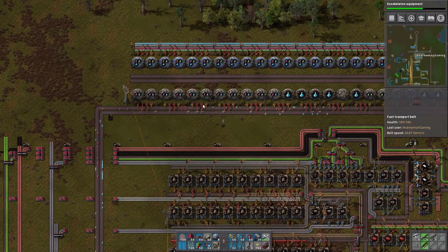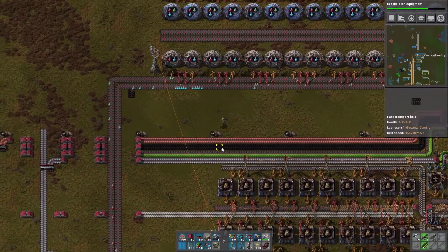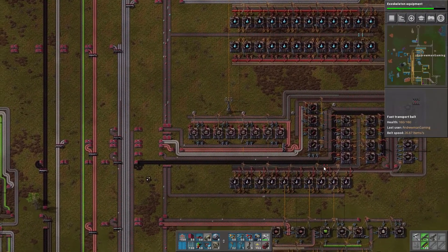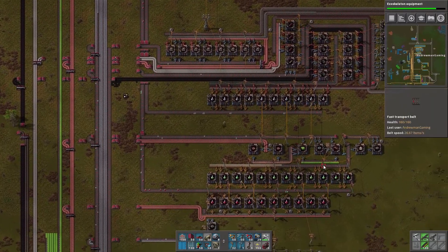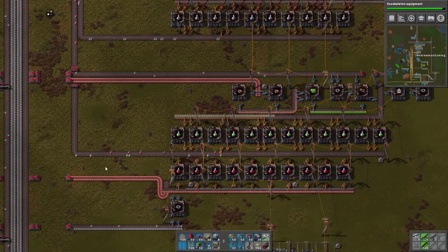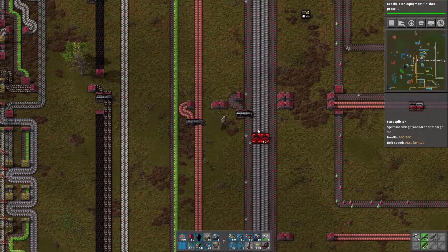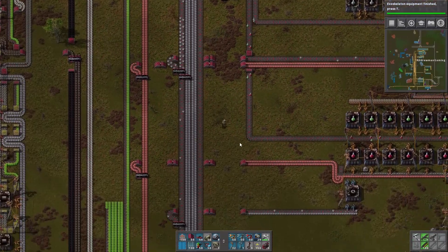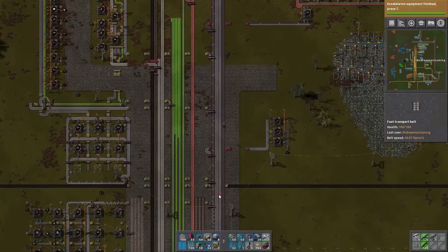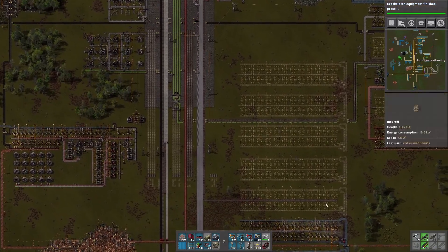When I learned about how you can drag power poles without clicking accurately, it changed the game for me. It looks like some things are lacking greens. Let's go check out the green science real quick. You are definitely lacking here — the reason is this assembler setup. We need to do something, so we're going to do a quick simple solution for now. We also need to make sure our iron production is good — this last belt right here is not producing because we haven't set it up yet.